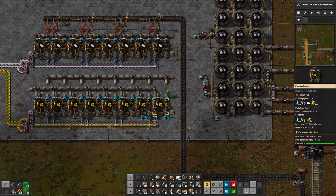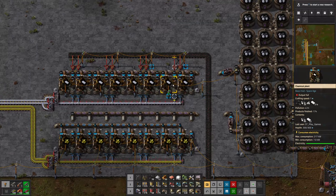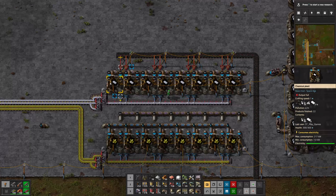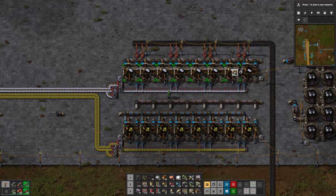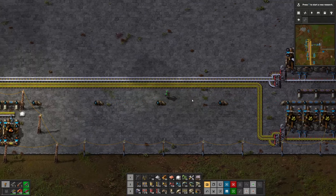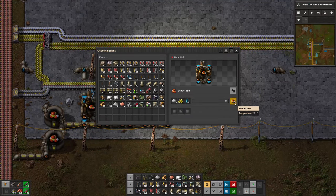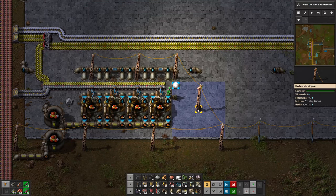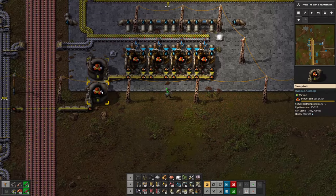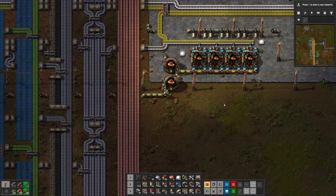I set up these chemical plants: this one is for sulfur, this one is for plastic. I don't know the exact ratios so I just placed 8 in each one. They grab petroleum gas and all that stuff. And I'm also making sulfuric acid - that needs water, iron plates, and sulfur. There's a little buffer in here just in case. That's the basic oil processing done.